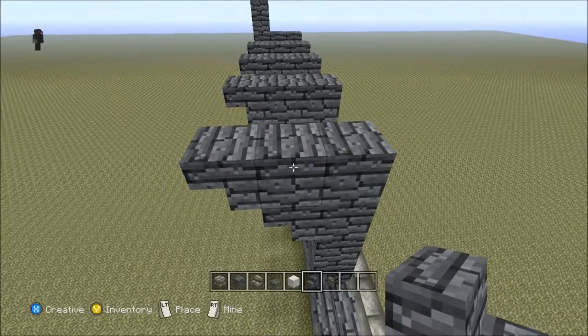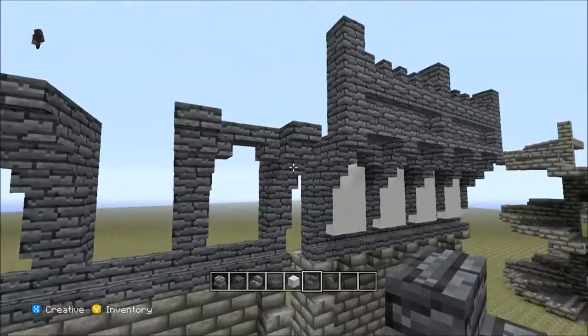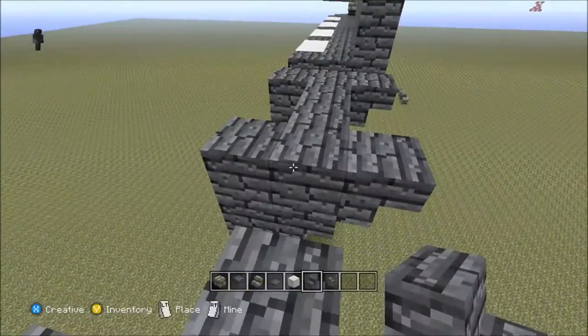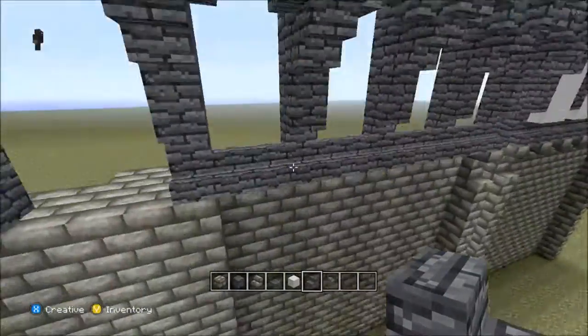Sticking with your stairs, take the block you just recently put in — come into the side of it and place a step upside down, then do the one on the opposite side. So you have a little arch like that, and you do that on all of them — there, there, there, and there, there, and there.